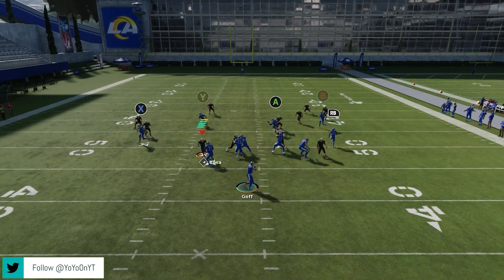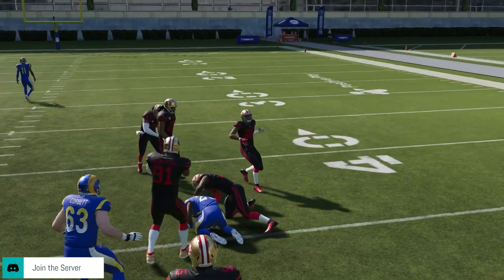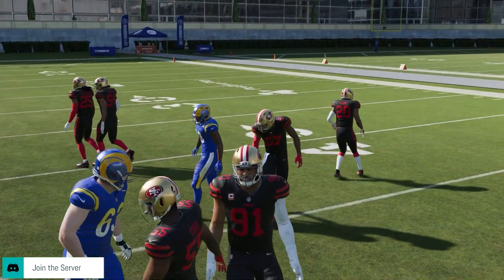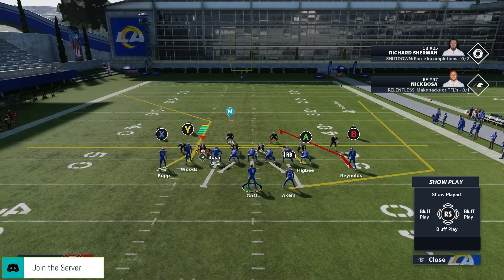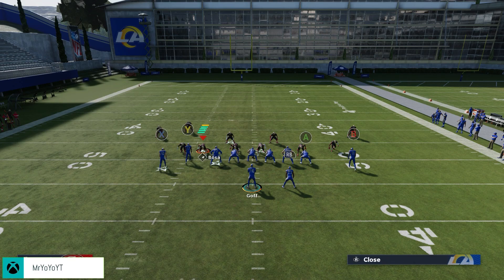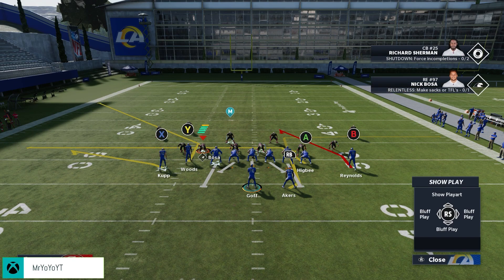Hiking the ball, the RB gets wide open on that option route, giving us a high-low on the right side with the deep curl by the B receiver. If it's man coverage, the option route turns into an out route, so it does a good job beating man too. So to recap: flat the X receiver, smart route the corner route, and put RB on an option route.